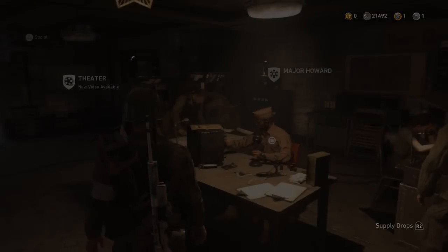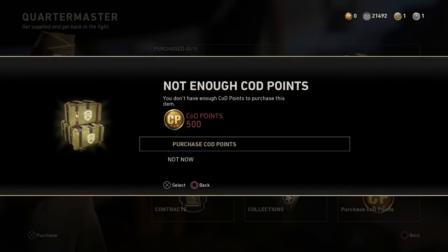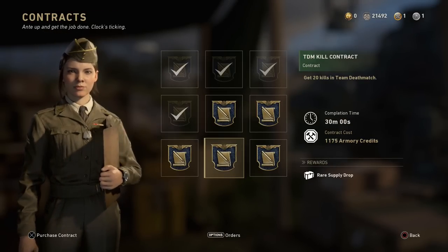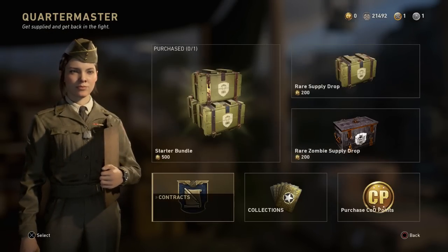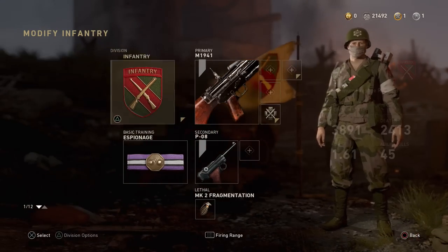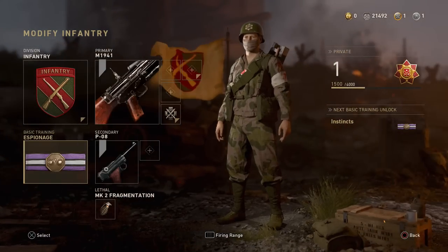If you want to test this out, make sure you have no supply drops in your inventory before you start. By the end of the night or in the morning, you'll probably have around 10 supply drops in your inventory. It's a pretty cool method, but we all know you're here today for the glitch.